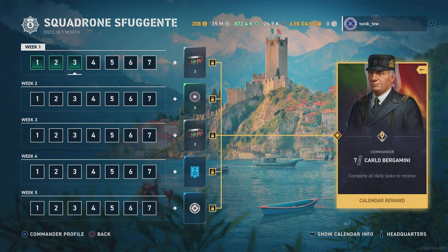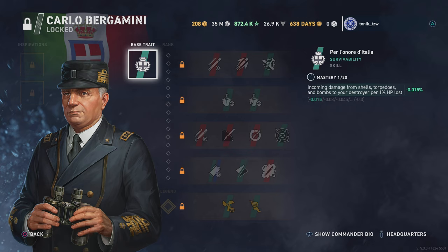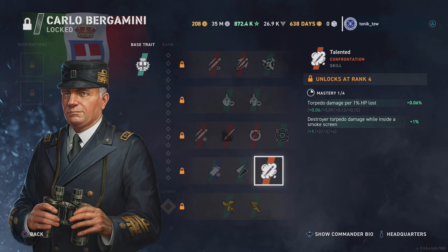If you complete all 35 days of missions and pick up all the rewards, you will also get the new Italian destroyer commander Carlo Burger Mini — who I think I will nickname 'Mini Burger'. His base trait, Per Lonor d'Italia, means that for every one percent of your hit points that are lost, your incoming damage is reduced. His specialist skill, Talented, increases torpedo damage per one percent of hit points lost and also increases torpedo damage while you're in a smoke screen.